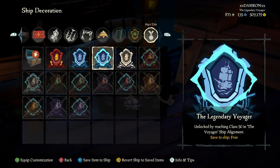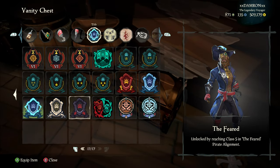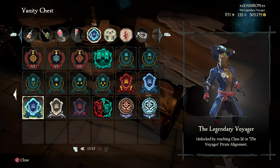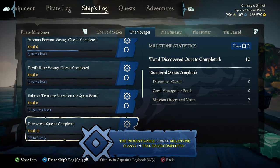As soon as I unlock the overall class 50 in the Voyager section, that unlocks the Legendary Voyager title in the ship decorations — same for the pirate milestones. Once I hit class 50 in the Voyager section I got the Legendary Voyager title there as well, and if I go to my vanity chest I can see that I have level 50 Legendary Voyager pirate alignment. So that's unlocked, but it doesn't unlock the achievement.